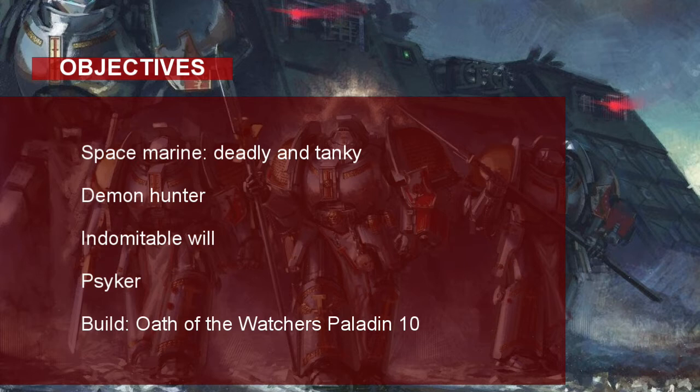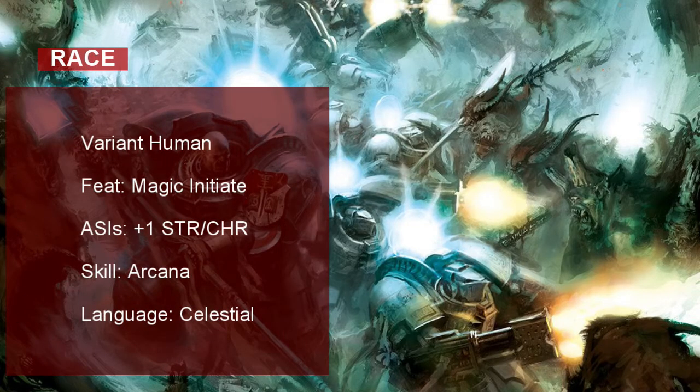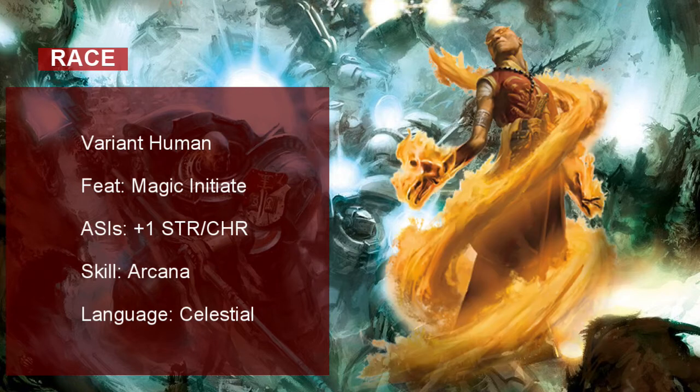As a warrior of the Imperium, our Grey Knight will have to be a human. Let's take the variant human option so that we can take a free feat and give our Grey Knight some extra flavor. Choose the Magic Initiate feat, which allows us to take two cantrips and a first level spell we can use once a day from any spellcasting class. Our Grey Knight is a psyker who is born with their magic, so let's choose the D&D class that is born with their magic — the Sorcerer.